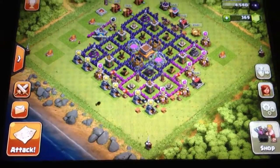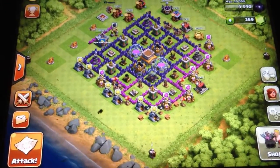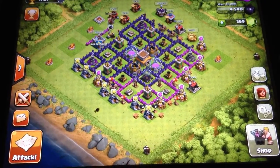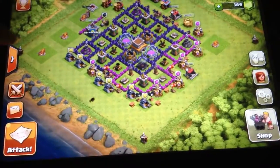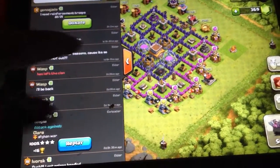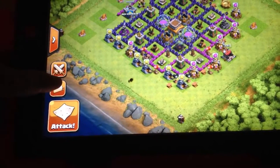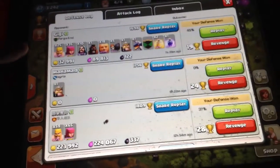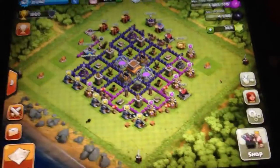That attack button is for clan wars. Clan wars is where you attack against a whole other clan. A clan is where you join a group with other friends, and you attack together. That leads us up to clan chat — that little arrow there — where you can actually talk to your friends that are in your clan. Then they have the envelope there. The envelope usually shows you what you got attacked with and if you won or lost.